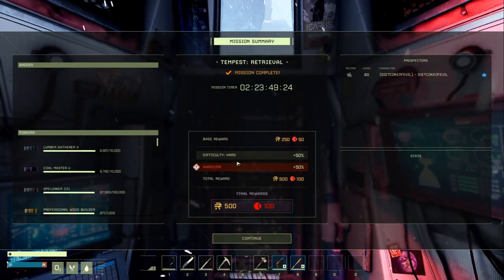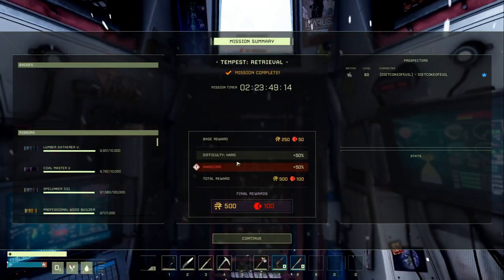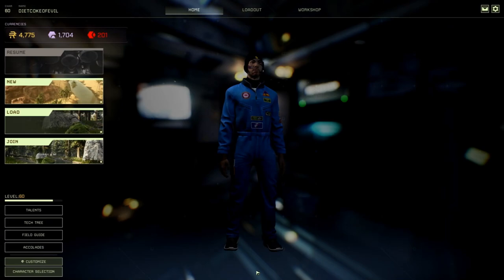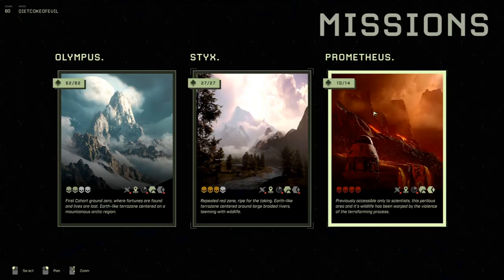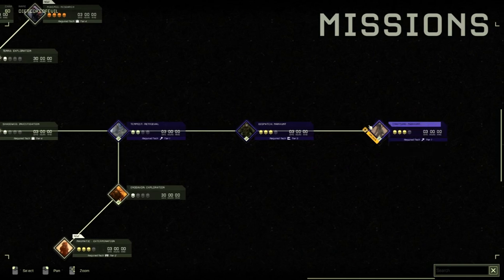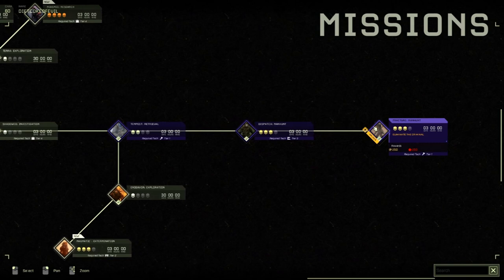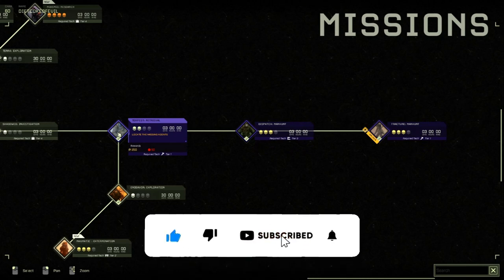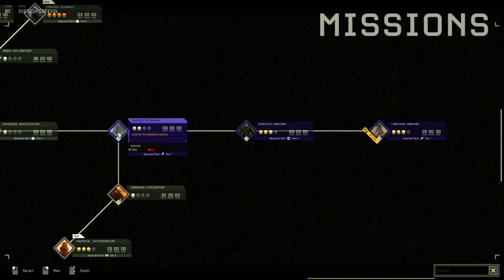Rinse and repeat. That run took about 10 minutes. Go to new, go to missions, and start your next mission if you want to keep farming. We'll keep an eye on Fracture Manhunt to see if there's a better way to farm red exotics, but this is it for now. Thanks for watching — if you like what you see, like, comment, subscribe. Hopefully we'll see you next time. Peace.